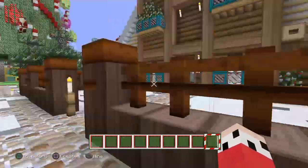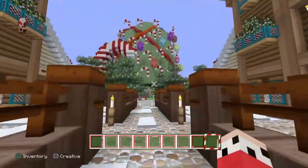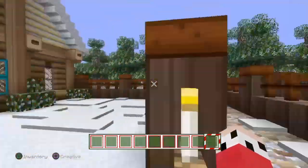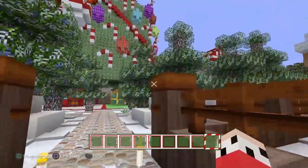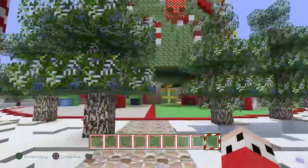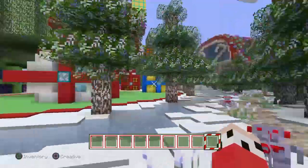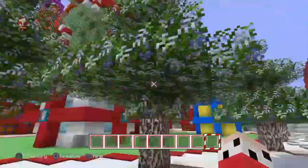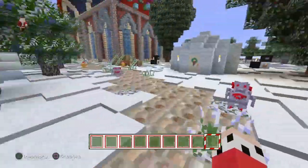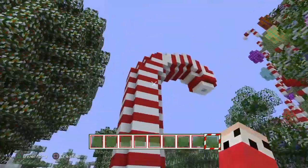We start off here with these two cool identical houses across from each other. Let's see how good our building skills were a year ago compared to now - I think it's pretty much the same. Look at this nice pathway, you've got the Christmas tree. I added some things, for example the Christmas presents - there were no presents underneath the tree before, it was pretty bland. I'm just going to walk down the pathway. You've got igloos over here and custom trees, and we got candy canes.